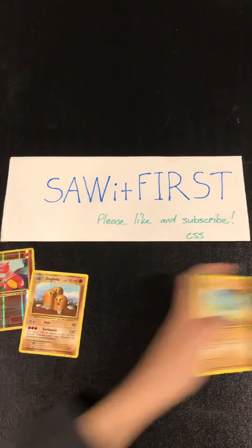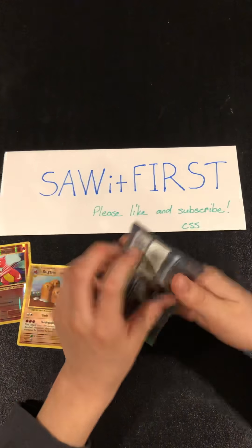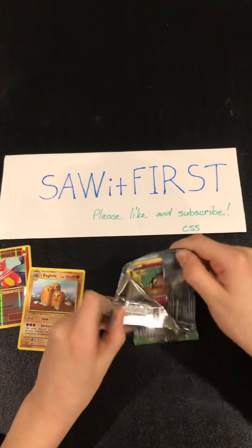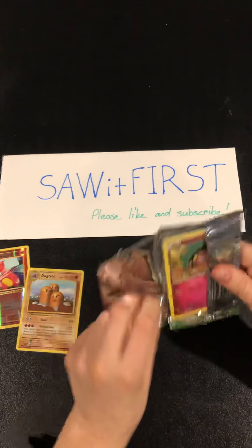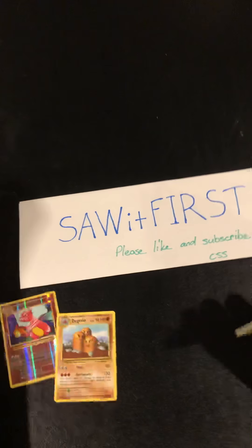I clearly did the card trick wrong. Now we're opening the Fates Collide booster pack — hope this will get an ultra rare out of this pull. There's the code card. Wait, no — that was right. Okay, hopefully I do this card trick right.